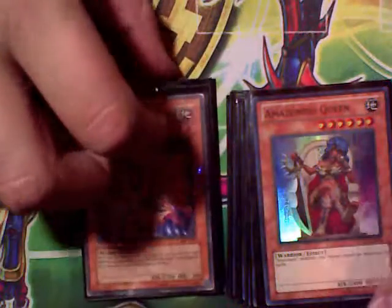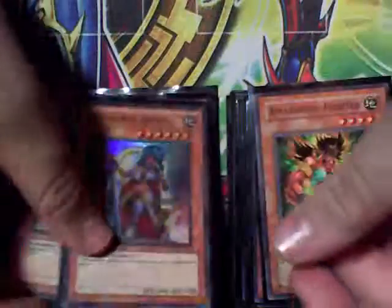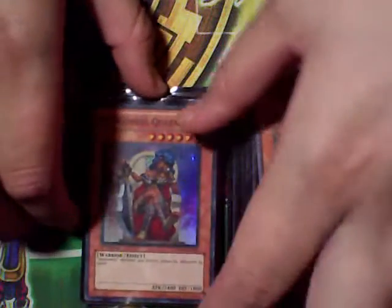Two Swordswoman — does damage to the player when it attacks or is attacked. Any battle damage involving my card will go to them instead.